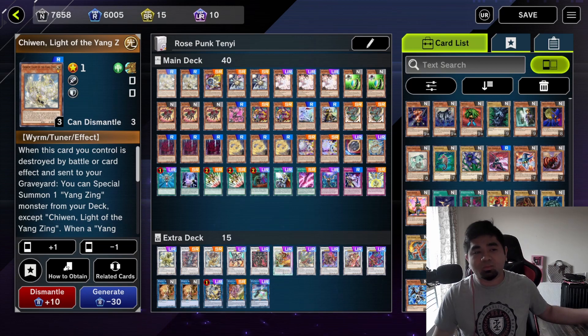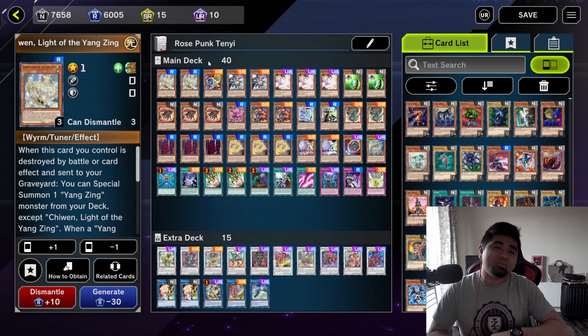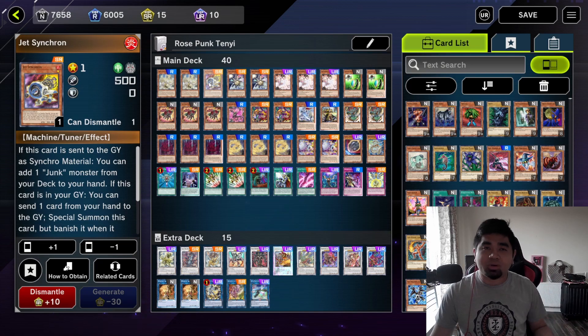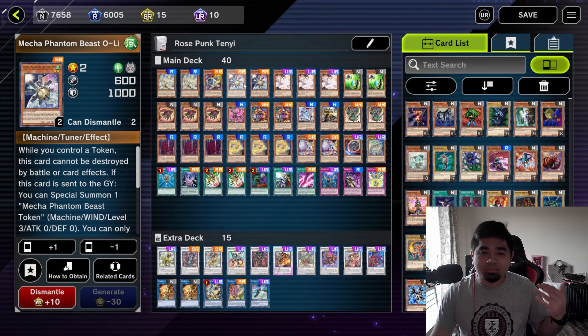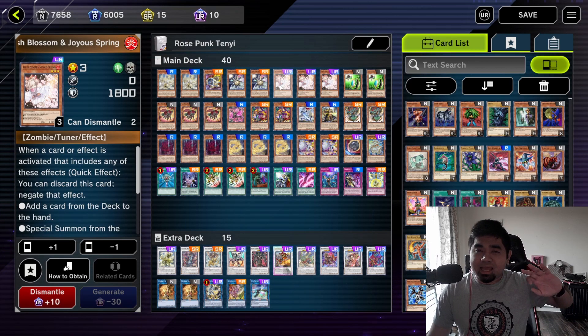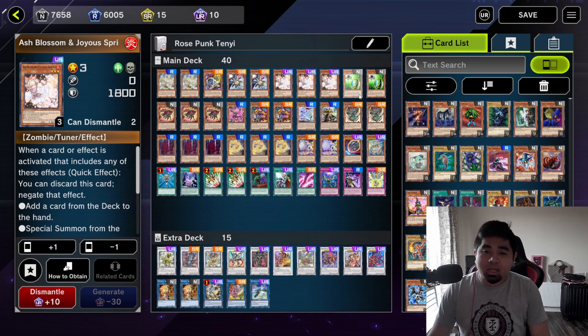Let's talk about the monsters. We have two copies of Chuwen — once a Yang Zing monster is destroyed on the field, you can special summon this monster from your graveyard. Then you have Jet Synchron, which goes with a lot of plays regarding your Halqi, Five-Headed Dragon, and Auroradon combo. Then we have your Mecha Phantom Beast, two copies of O'Lion. There are cases you can use one copy of O'Lion and bring in one copy of Mui to complete your Swordsoul lineup. Then three copies of Ash Blossom — I didn't get any copies of Maxx C since it's easy to bring up your monsters by use of the Halqi and Auroradon combo.